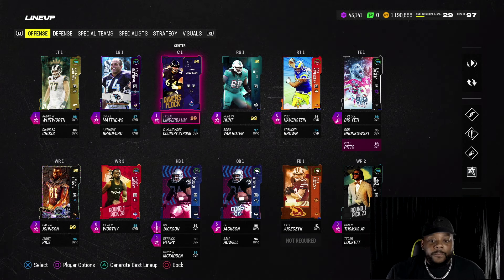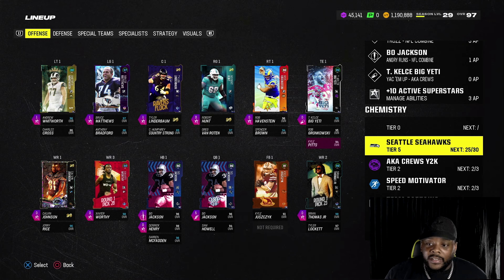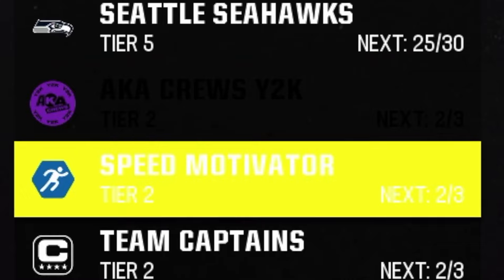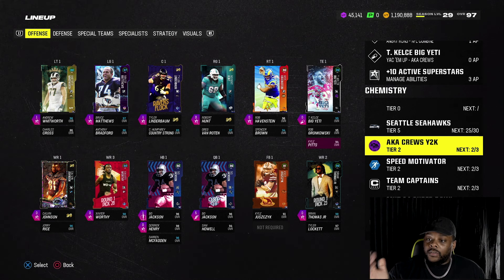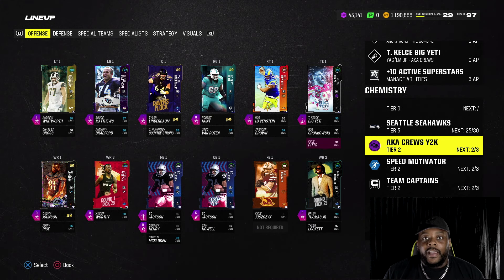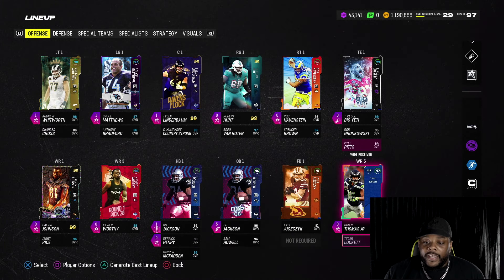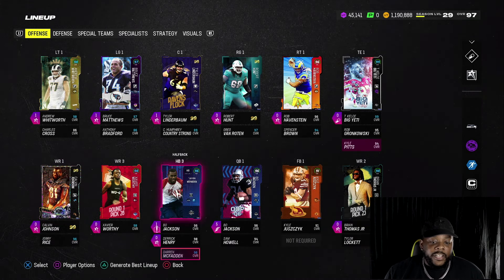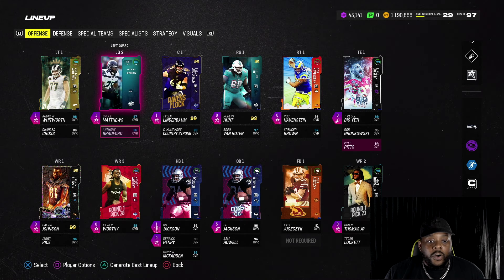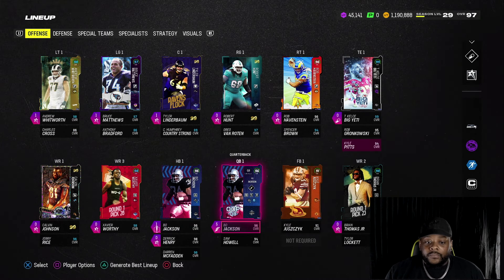I'm actually 25 out of 50 Seahawks. I didn't realize I had so many Seahawks on my team until I looked at the chemistries and saw I was at like 15 out of 50. I decided to get to 25 to get the plus one speed. I went ahead and put Lockett, Jerry Rice, Darren McFadden — because he gets Seahawks chemistry — Sam Howell, this left guard, and this left tackle in the lineup. They were just in my binder.